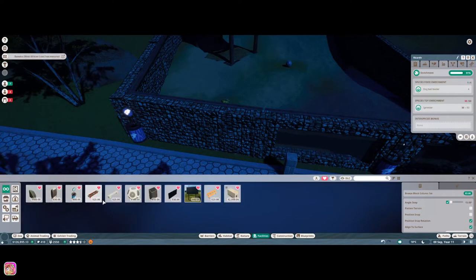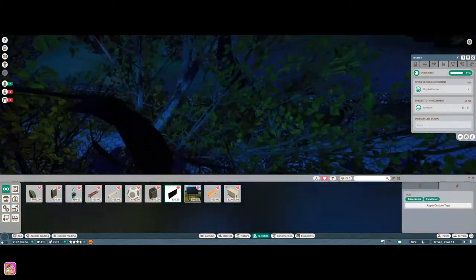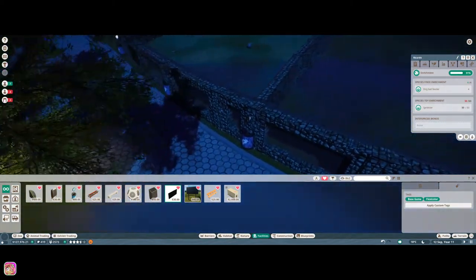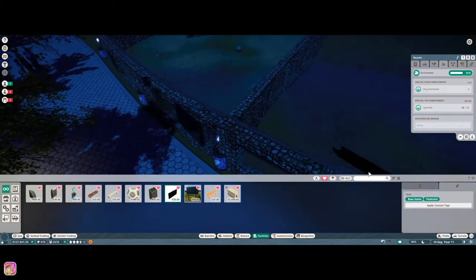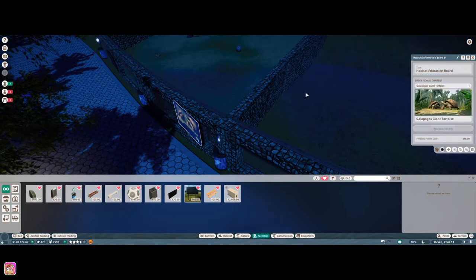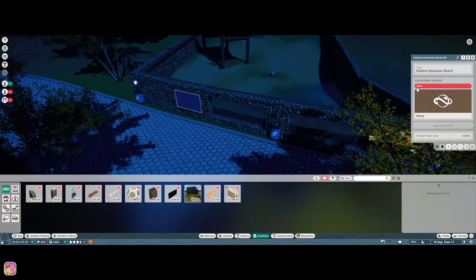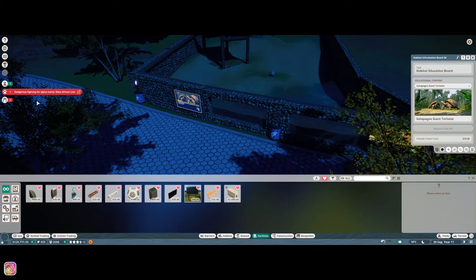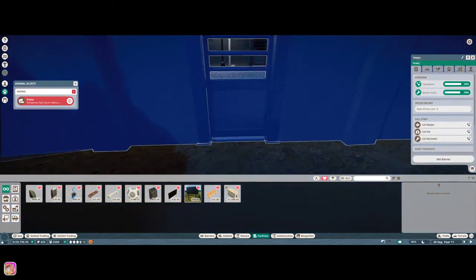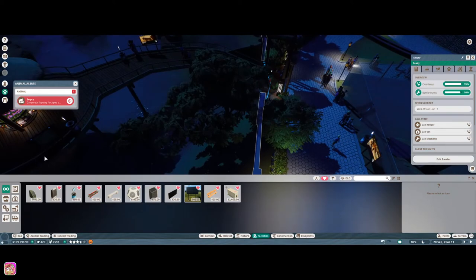Let's get the regular education board - we can just do V for line to surface and put one here. That tree is so in the way - let's put one over there. We'll do Galapagos and then we'll also put a speaker because I want to do education. Oh hold on, I think our lion cub grew up! The next thing we need to do is build the transport ride, so we can get into that too.